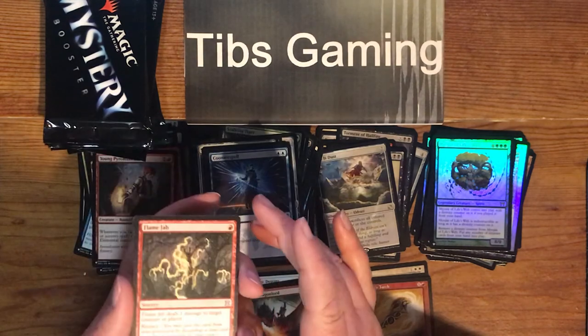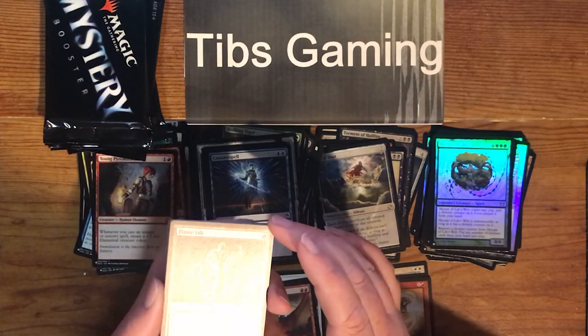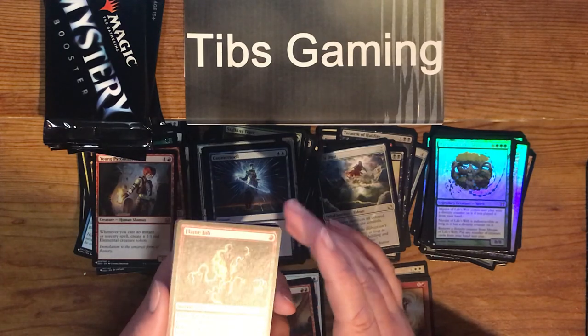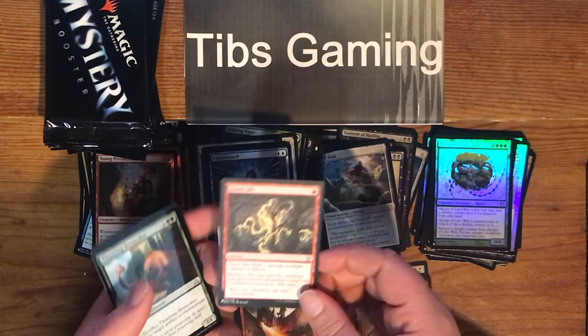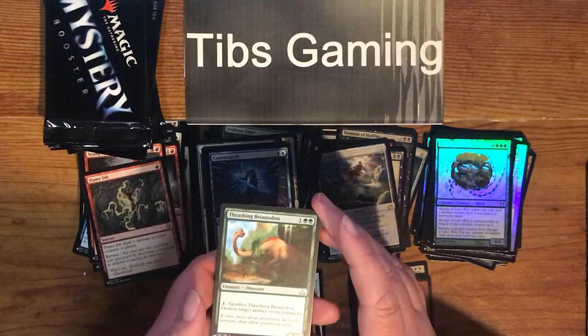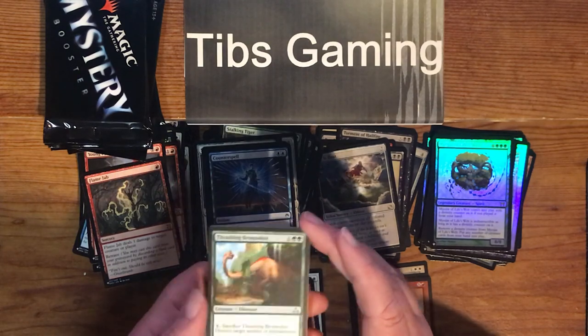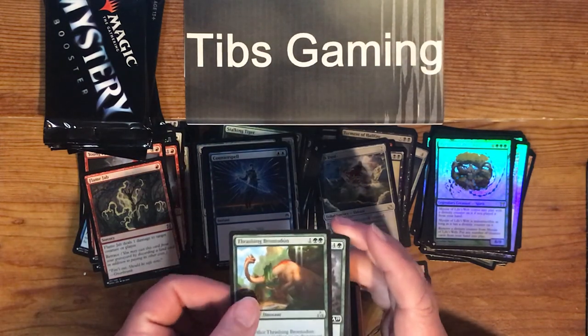Flame Jab — one red for a sorcery. Deals one damage to target creature or player. Retrace: you may cast it from your graveyard by discarding a land card in addition to paying other costs. Thrashing Brontodon — one generic, two green for a 3-4 dinosaur. Pay one: destroy target artifact or enchantment.